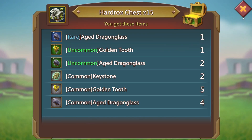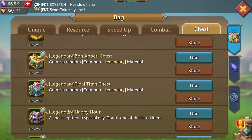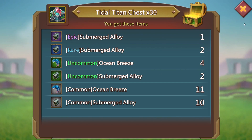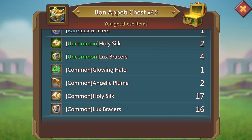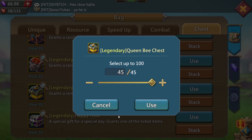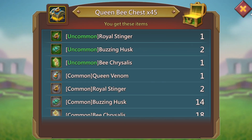These hard rocks chests — any keystones? Just a couple commons, go ahead and skip through that. Happy hour chest is just speed ups. Title titan — we'll go ahead and open all 30 of those and we got nothing. Bon appetit chests, all 45, and we got one common glowing halo. Queen bee chest — we'll open that and we got one common on that one.